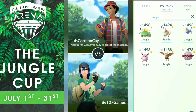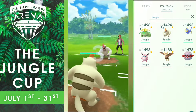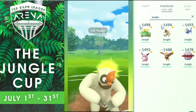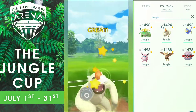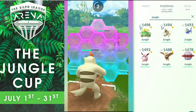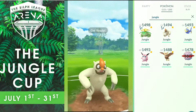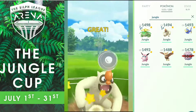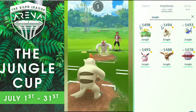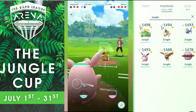Round 2 against Luis Carrion Kai, first time playing against him. I decide to lead again with Vigoroth, he does too. Whoever has the Charge Move priority will win this matchup. I have the priority, get the excellent, he shields. I get another counter before he retaliates with his own Body Slam, I shield. I get to the second Body Slam because I have priority — let's see if he decides to shield. He does, and now I decide to let my Vigoroth die because I want to conserve that shield and because I have Wigglytuff in the back which can deal lots of damage with only Charm.